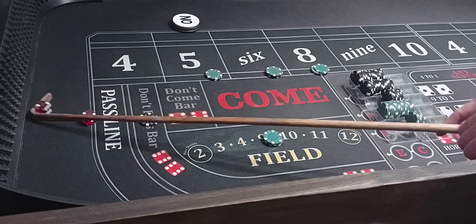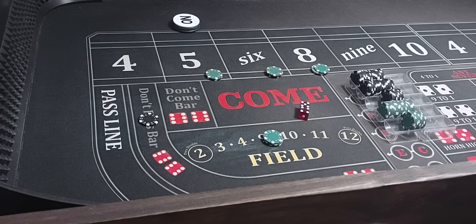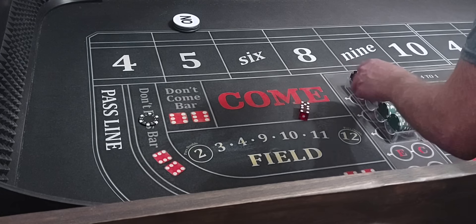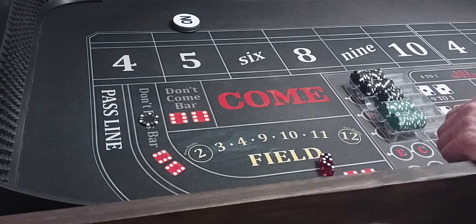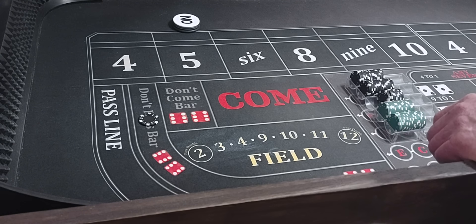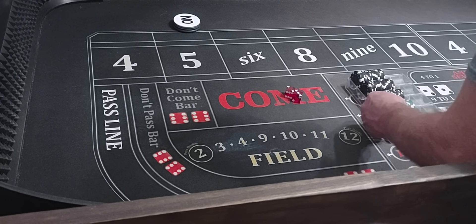Here we give you a hard 4 — that's a $75 winner, we'll rack it. 5-4-9 — that's a $75 winner, we'll rack it. That's our two hits. We're going to play the 7 out against the 5. 5-3-8. 5-1-6. 3-2-5, hit the point — we lose $100, but we won $150. So who cares? You know what I mean?